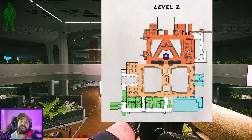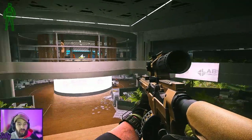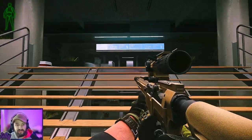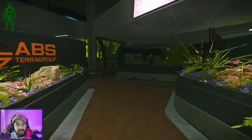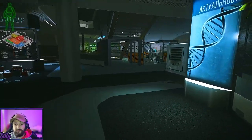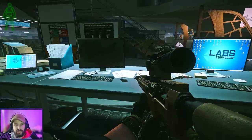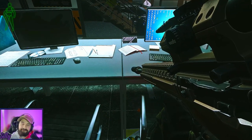The last yellow key card spawn is right on a desk next to two computers. From the cat statue area, run down the stairs with the management office just behind you, take an immediate left, jump through the metal detectors, and right here in this computer kiosk — right in between these two computers where the crack is — is the last yellow key card spawn.